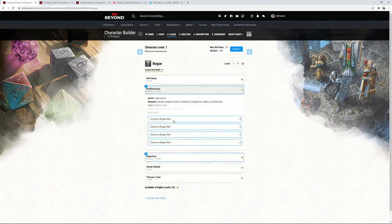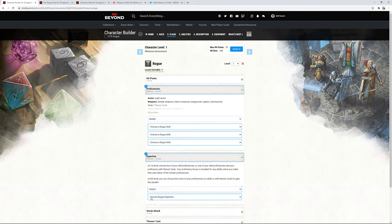For proficiencies: our Dex bonus is only +2 and we're never going to touch it again, so we want to make sure we get Stealth — it's actually going to be one of our expertises, along with Thieves' Tools. For other skills, we're going with Perception and Investigation — our defaults for finding traps and detecting secret doors. We also have Darkvision as a dwarf, which is helpful.